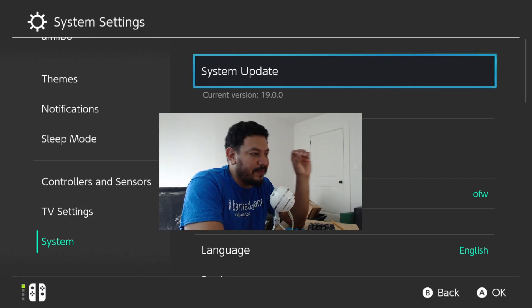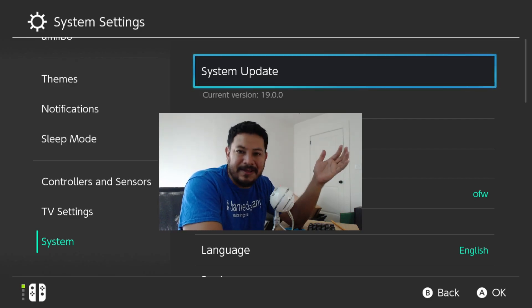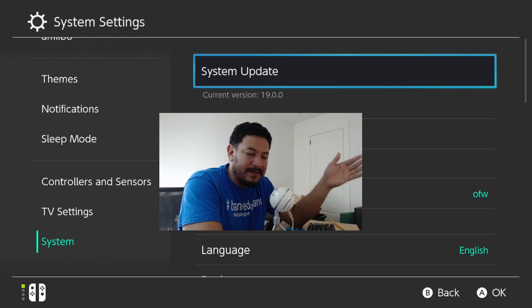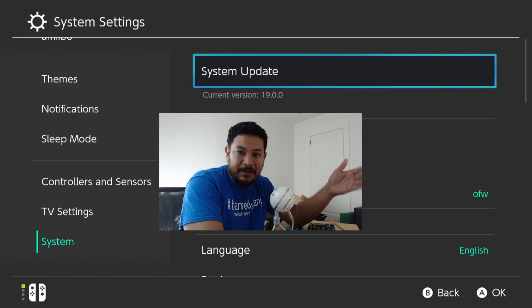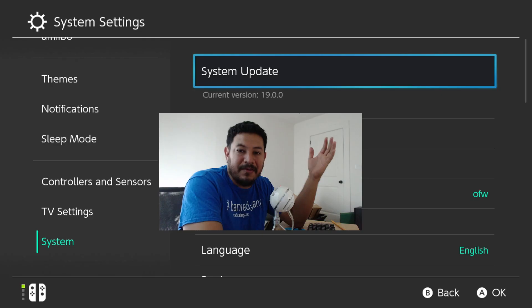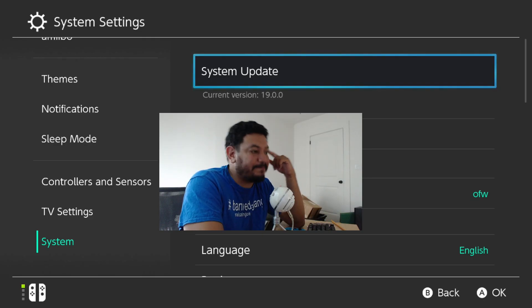To clarify: when you do a downgrade, technically you're not supposed to downgrade — that's why there are issues that come along with it. But the reason I did it is because you're able to downgrade and get back onto CFW with Atmosphere with full support and also get back onto emuMMC if that's what you're using. A lot of people with their issues are trying to go into OFW, and the only way to get back onto OFW is to update to the 19.0 support of Atmosphere.